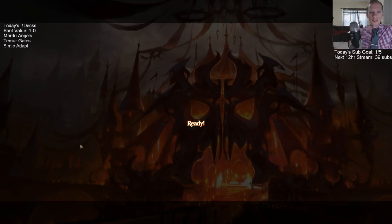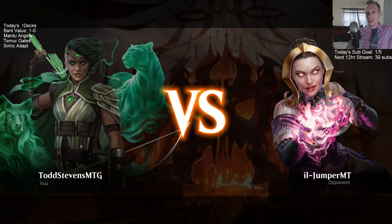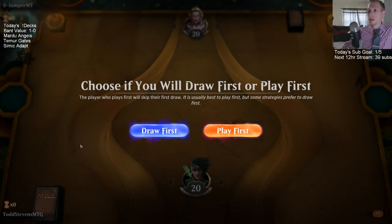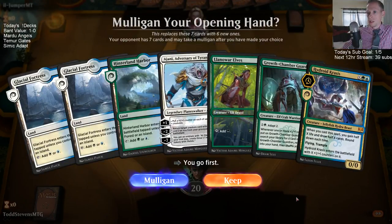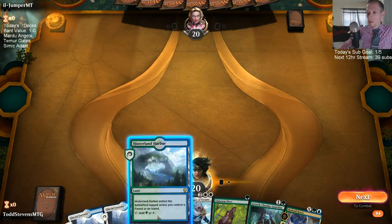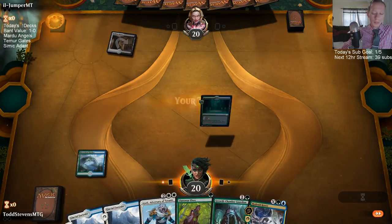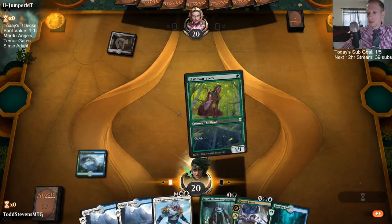Is there any deck that has a favorable matchup against the Golgari shell? I think there will be. I do think the Bant colors have higher upside than the Soul Tie colors, but I don't think my deck is there quite yet — it still takes time to tune it.